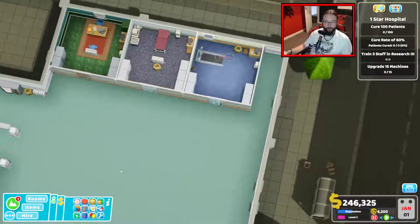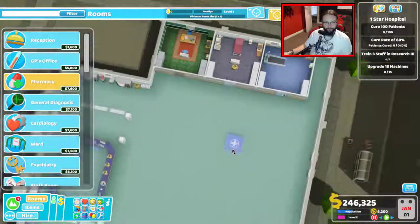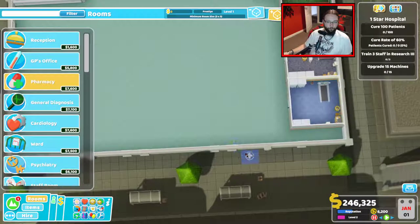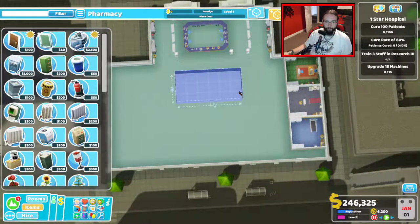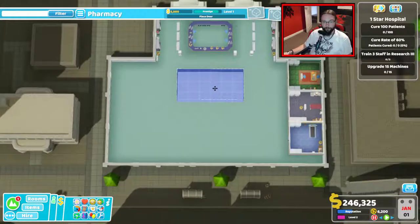Now we're going to turn the temperature thing off because now it is getting annoying. What else do we want? A pharmacy, early on, is definitely the one. Where was it that we were doing this? Is it not going to be symmetrical after all? No, it is not. Well, that's marginally upsetting, but it's not the end of the world.